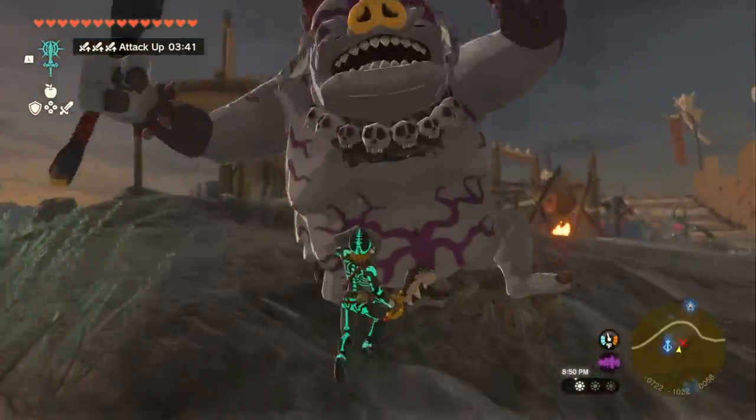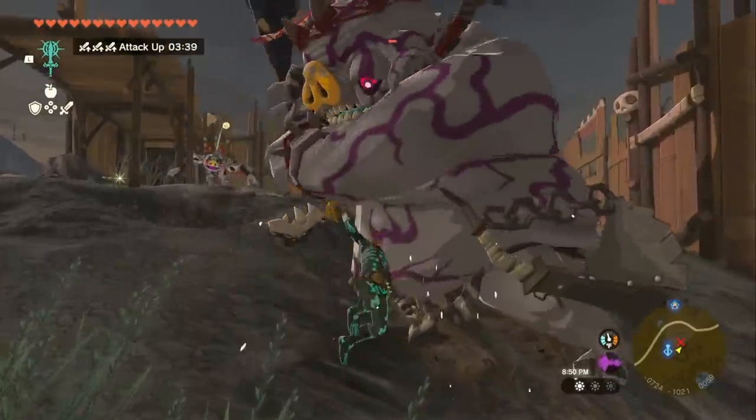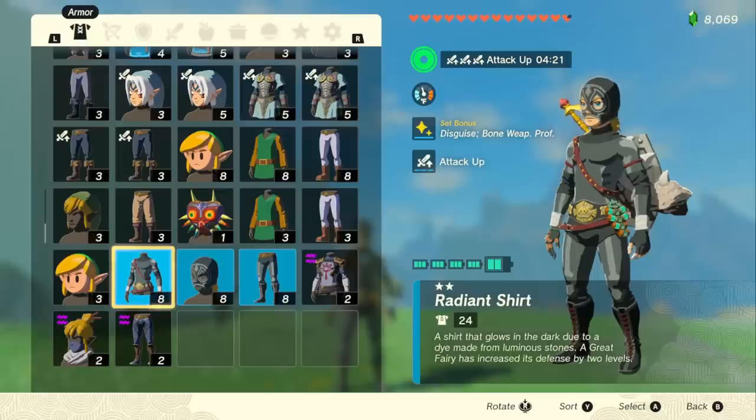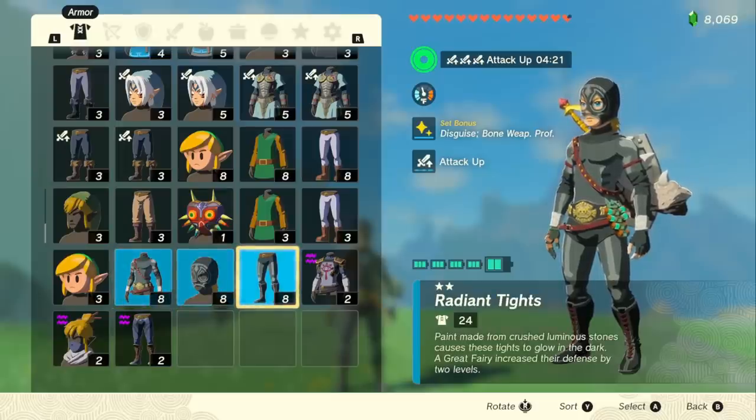There are two different ways we're going to achieve Link's maximum damage potential, and we're going to be combining a couple of different methods to do this. First, we're going to be using the Complete Radiant Armor set, which, when leveled up to level 2, gives us the set bonus of Bone Weapon Proficiency.